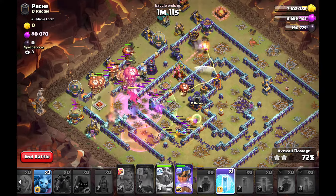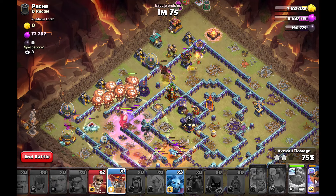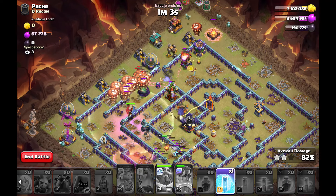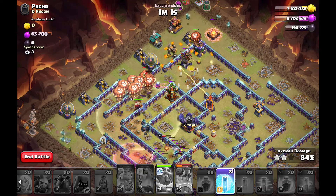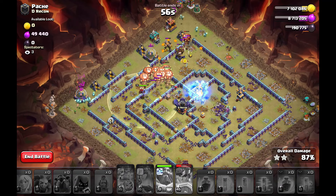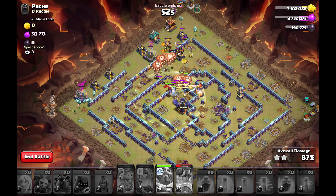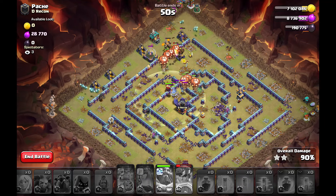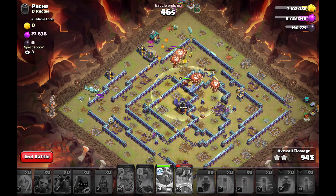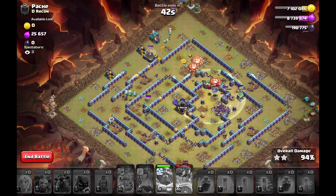I start the LaaLo with the hound in vulnerability still alive, tanking the last air defense so it goes down. I freeze the multi-inferno tower and the royal champion in the core is clutch, clearing out those multi-inferno towers. That's the next triple for me — a perfect tunnel charge. The LaaLo is way too strong when you use this spell combination with vulnerability. I recommend trying this in your own attacks, especially in clan war.